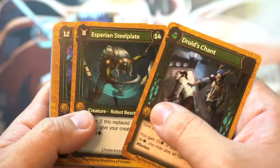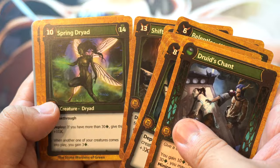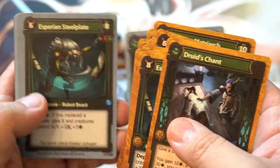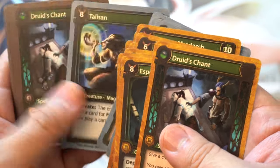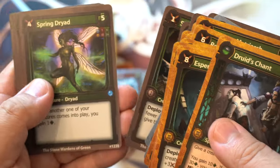Druid's Chant. Any waifus? No. The artwork is better than Metal Zero, that's for sure. Kind of low. That's kind of cool. Spring Dryad. I'm guessing these are the same cards with the same artwork, but they have different levels — and maybe you evolve them.